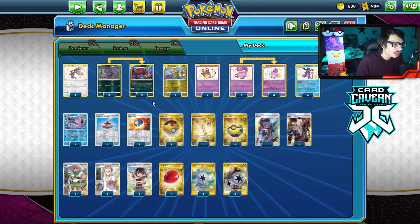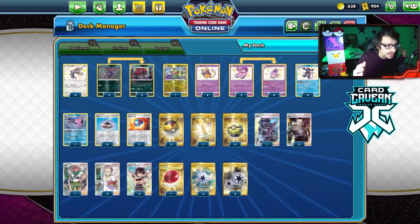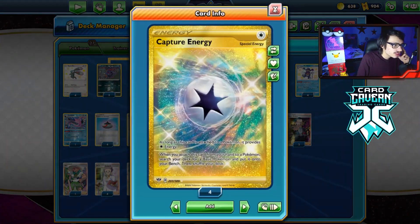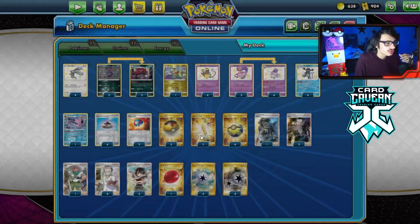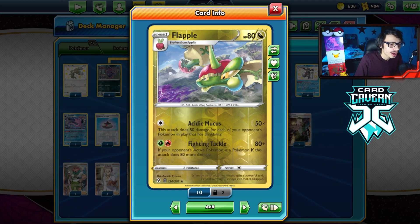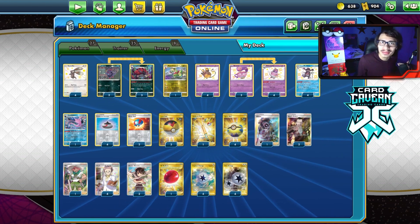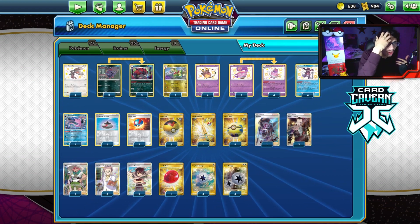I'm playing four Capture Energy and four Twin Energy. You could try a Raihan basic energy build too. With Capture Energy you can get extra energy down on turn one and also use it with Flapple's Acidic Mucus. Flapple is a really good backup attacker in this deck with Zoroark. The deck plays 27 Pokémon which is insane, and we kind of want more Zoroarks, so space is really tight.